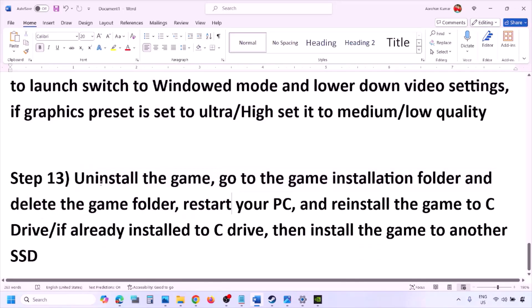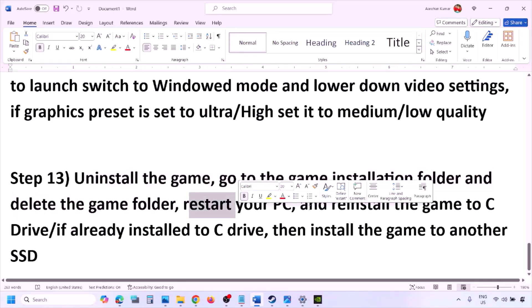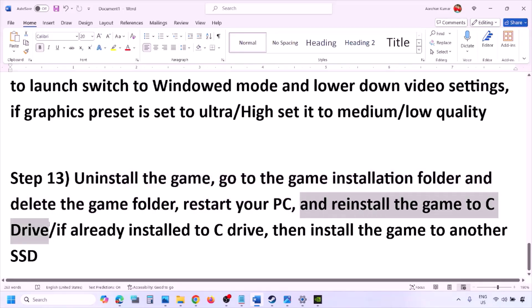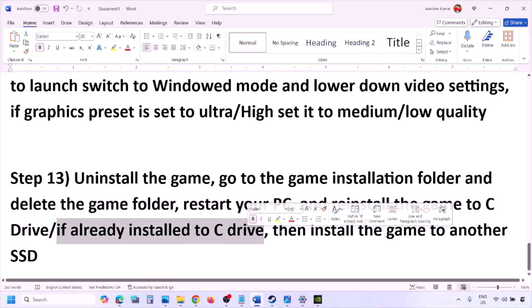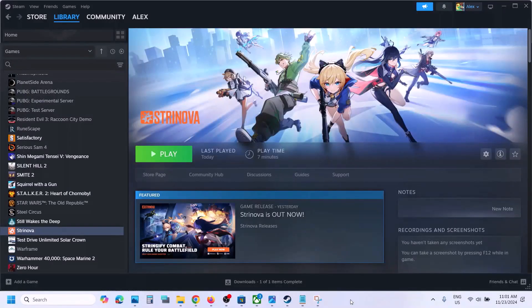The last step is to uninstall and reinstall the game. Go to Steam, click on the game, and click Uninstall. After uninstalling, go to the game installation folder, delete the game folder, and restart your computer. Reinstall the game to the C drive — if it was on D drive, an external drive, or another drive, try installing it to C. If already on C drive, try installing to another SSD and check. One of the steps shown should help you run the game successfully on your Windows computer. Thank you for watching — please like and subscribe.